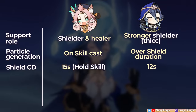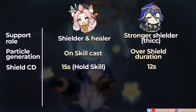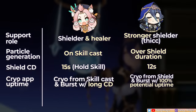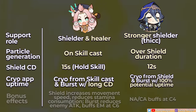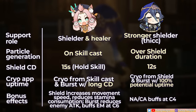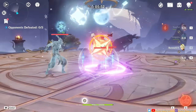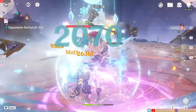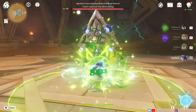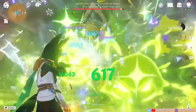Layla has shorter cooldowns, which means you can get her shield back slightly sooner than Diona's shield if it breaks. Layla can also have more consistent uptime on her cryo application compared to Diona. Then each of them have their respective bonus effects and the relevance of each can depend on the team and personal preference. But moving on, Layla can be a generalist shielder for many teams as long as her cryo does not disrupt important reactions. Thankfully, her short cooldowns can accommodate both short and long rotation times.